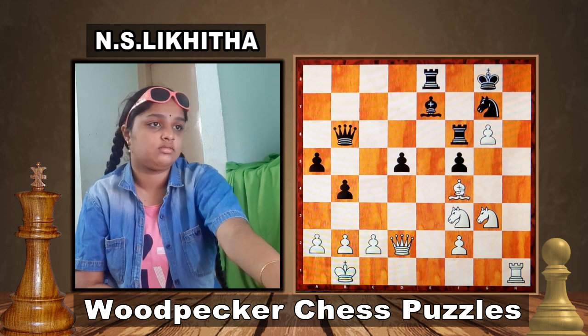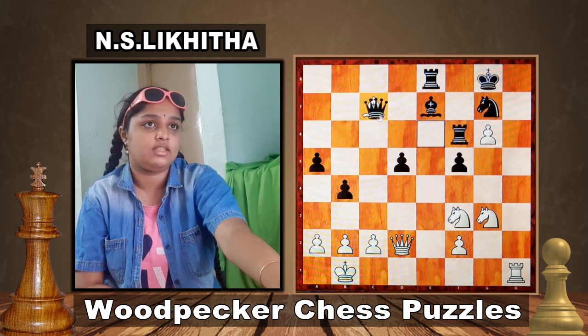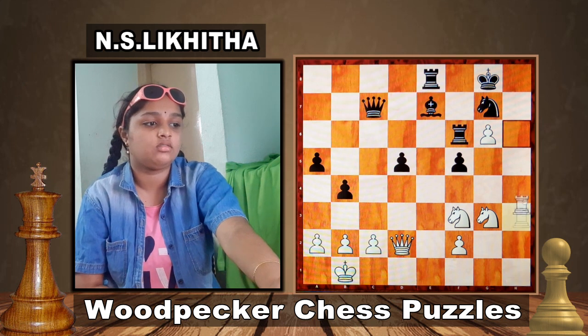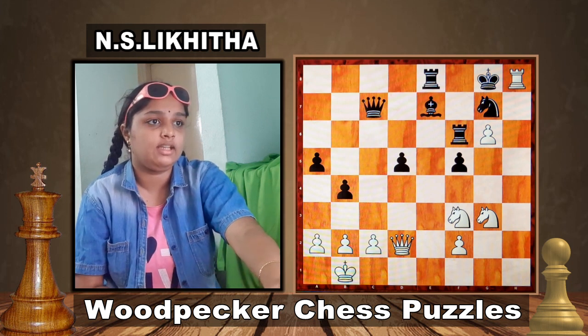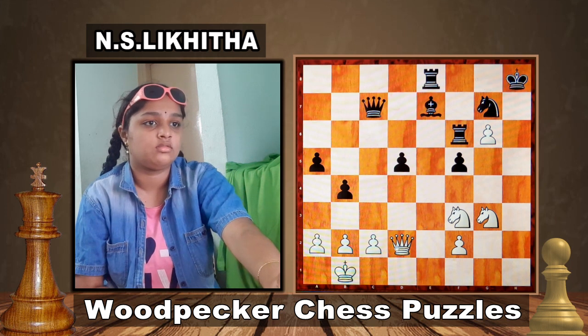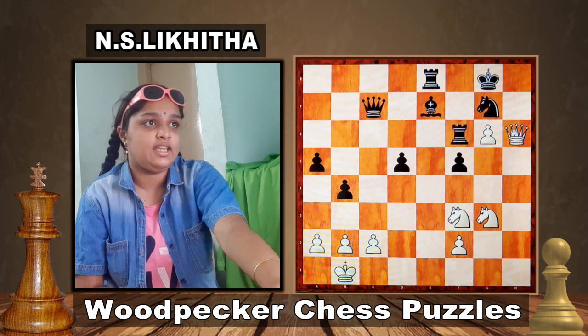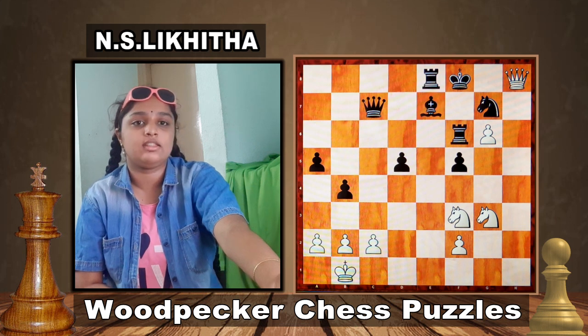In this position, White plays Bishop to c7. If Queen captures on c7, Rook to h8. King takes h8, Queen h6 giving check. King g8, Queen h7 — King has only one move: King to f8. Now Queen h8 is checkmate. King has no escaping moves; King can't move because there is a pawn. This is checkmate.